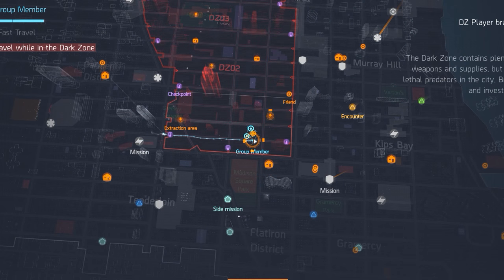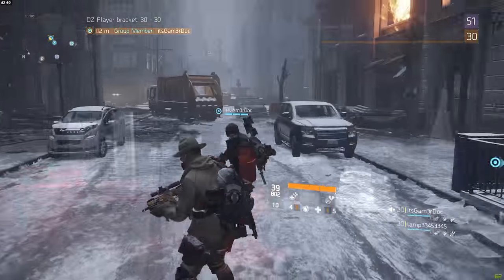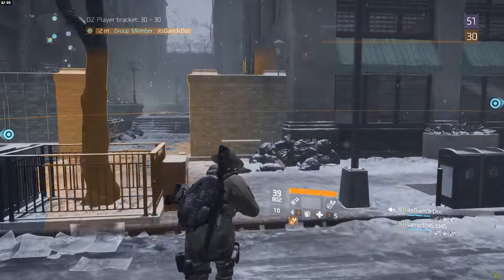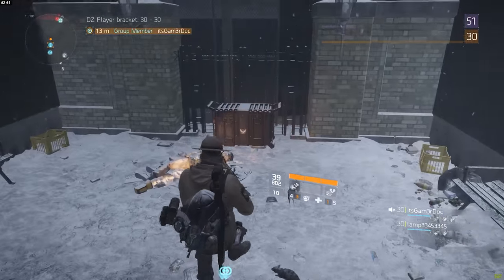The first chest on the list can be found against the south border of the dark zone. Head over to 31st Street and you should be able to see this alley across from the parking lot. Simply walk into the alley all the way to the end and you should find the first chest right there.